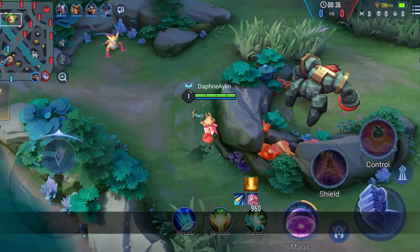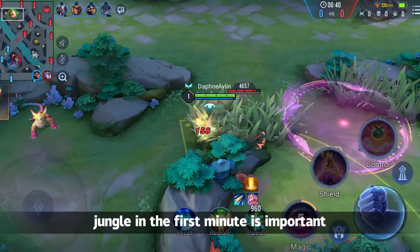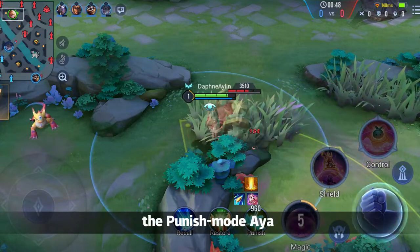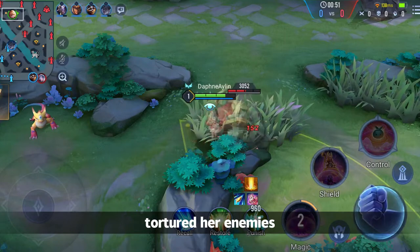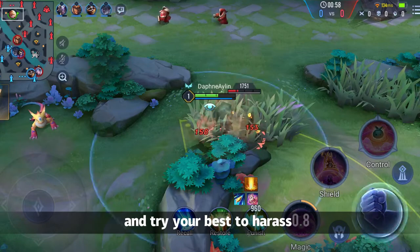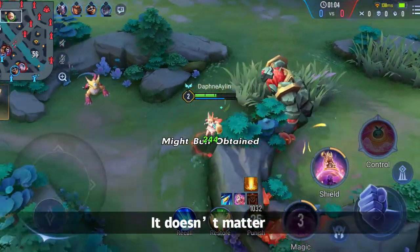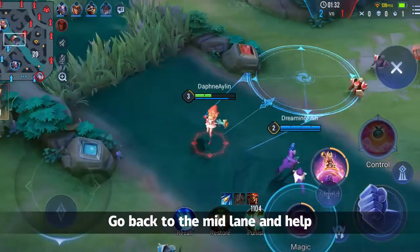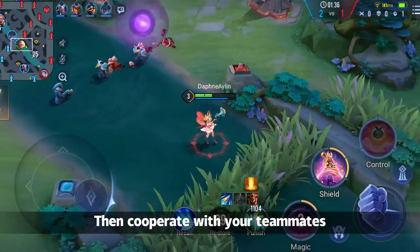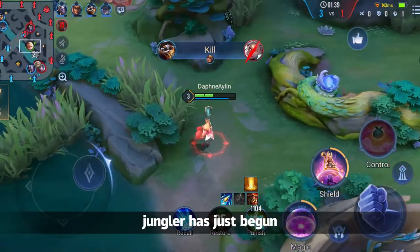To use the Punish Mode Aya better, harassment of the opponent jungler in the first minute is important. Now let's watch a gameplay recording and see how the Punish Mode Aya tortures her enemies. Build Kukuri at the start to take the opponent's mind buff and try your best to harass the opponent jungler. Use Punish to steal their monsters. It doesn't matter if you cannot make it — go back to mid lane and help push the line, then cooperate with your teammates to take the opponent's sage buff. The torment of the opponent jungler has just begun.